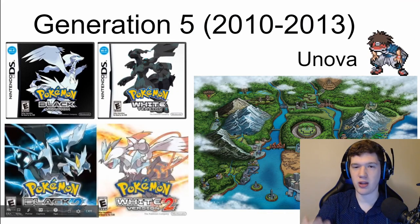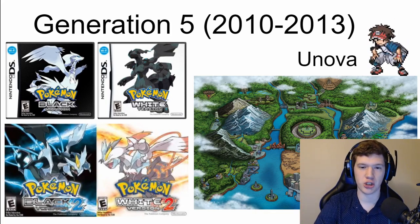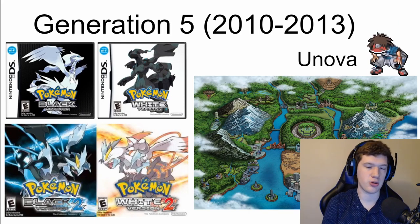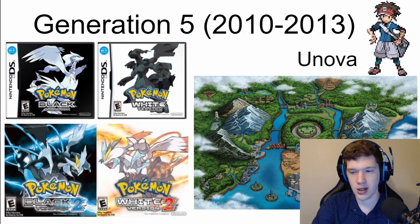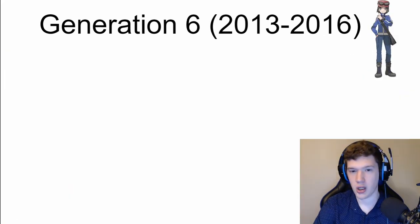Instead of a traditional remastered version, Generation 5 made sequels: Pokemon Black 2 and Pokemon White 2. They didn't just slap a number on the same game — there is actually a significant difference between the original games and these sequels, beyond just starter Pokemon and Pokemon availability.